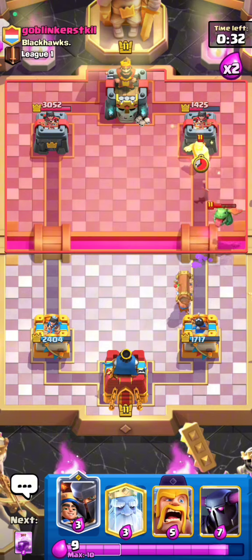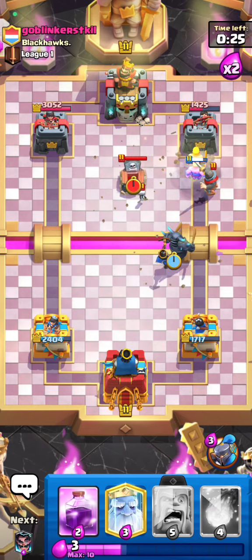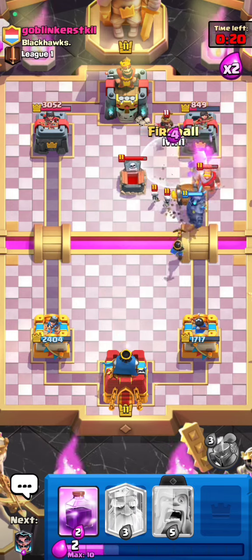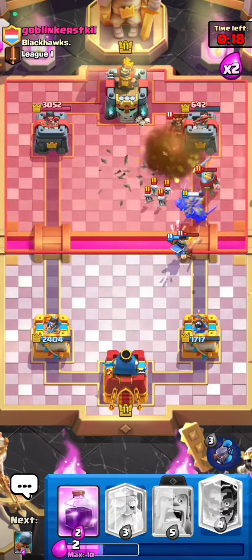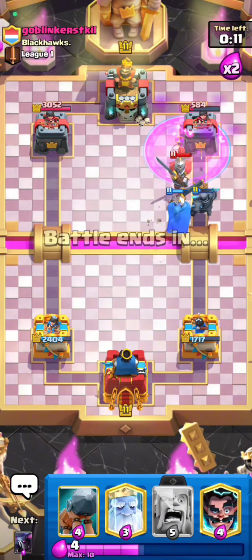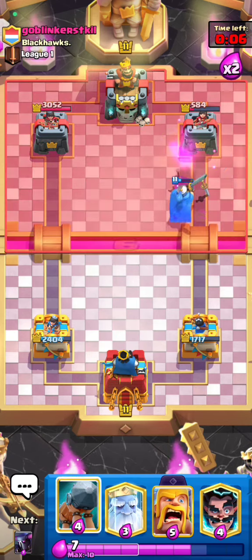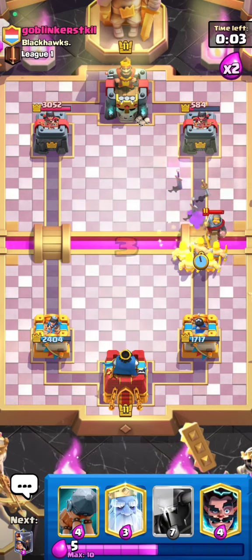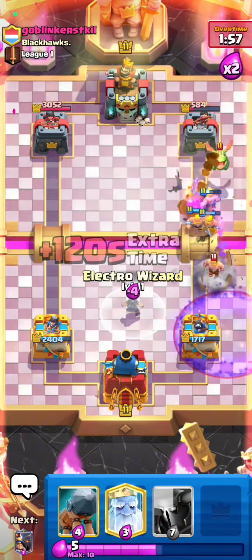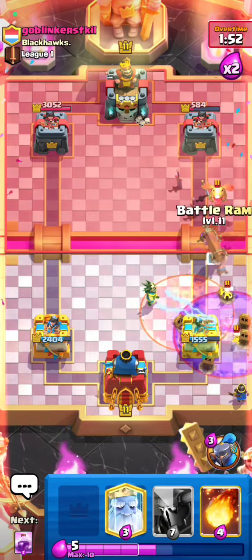He goes Graveyard so I prepare the Barbs, then go Little Prince, then Pekka. He goes Tombstone — he activates his buff. I activate my ability right here, this will swipe out everything, then I put Rage to kill the annoying Little Prince. Decent damage. He goes Knight so I quickly block it with Barbs so he can't use Graveyard. Ewis right here, then Little Prince, then Battle Ram to tank the Baby Dragon.